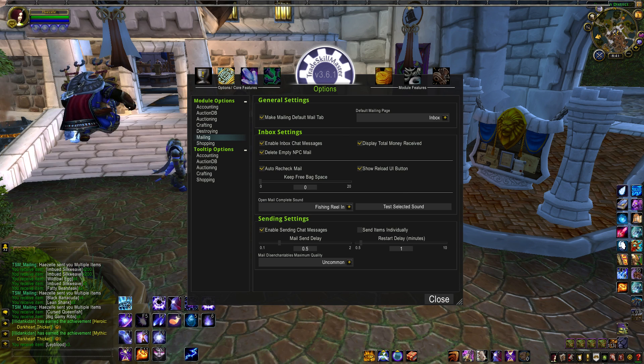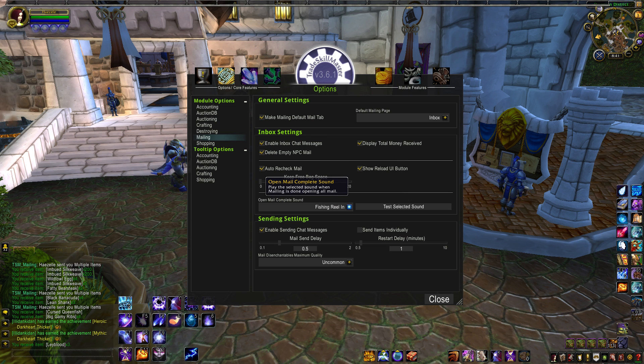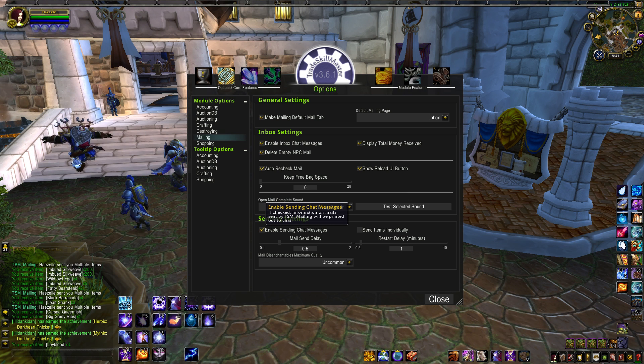I keep all of these options under Inbox Settings checked. You can mouse over each one for a detailed tooltip of exactly what it is, but they all work together to make your mailing experience smoother. Next, you can set whether you want to keep free bag space. If you always want to keep at least one or five inventory slots open when picking up your mail, you can set that here. Open Mail Complete Sound is a fun optional feature — you can pick an in-game sound to play when you finish picking up your mail, such as the Fishing Reel In sound or a cash register ding. Sending chat messages is the same idea as Inbox chat messages — keep it on if you'd like to see in your chat box exactly what you sent out. The chat messages are only for you, so don't worry about it auto-whispering people. It doesn't do that.